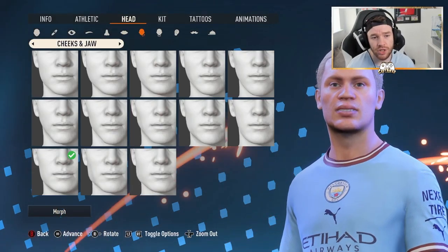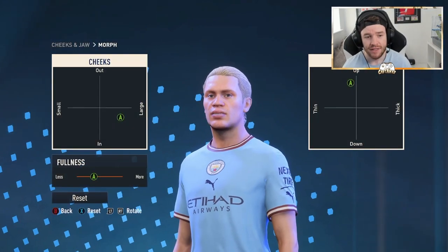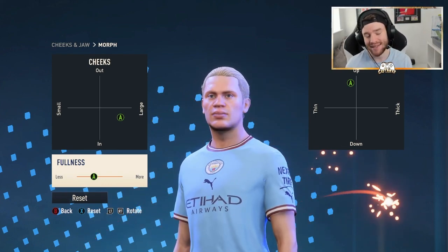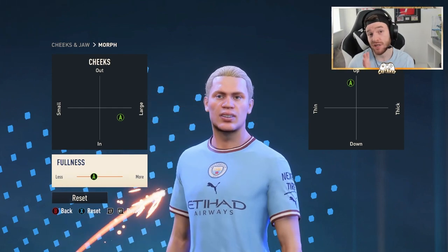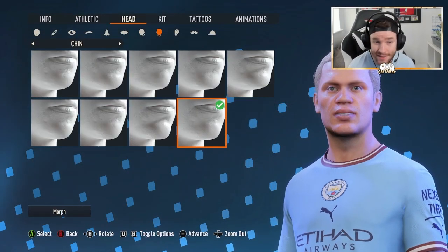Moving forward into the cheeks and jaw — the bottom left hand corner is the one you want to choose here. Make sure you choose the fullness and just go down slightly more towards the left side, as it will make a difference to how the build looks compared to leaving it in the middle. I do recommend that you do that — maybe even have a little play around, as you might be able to make it look a little bit better.